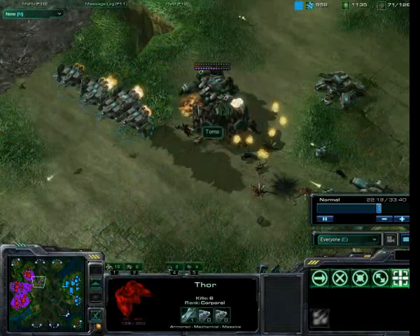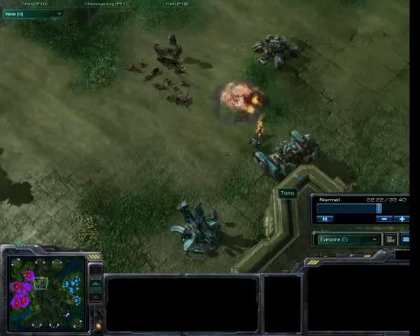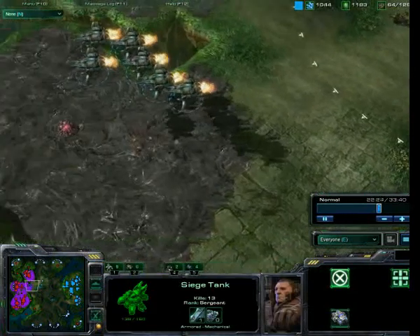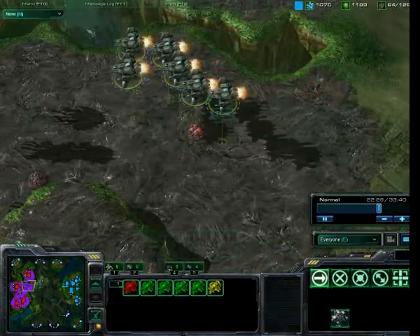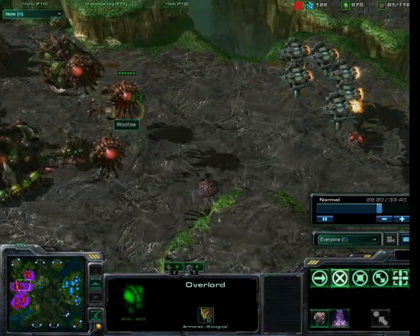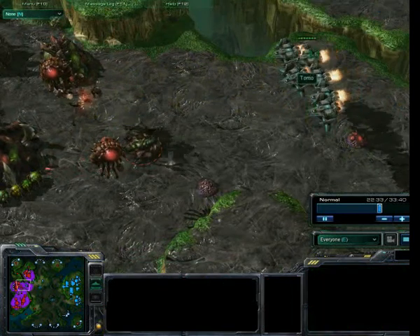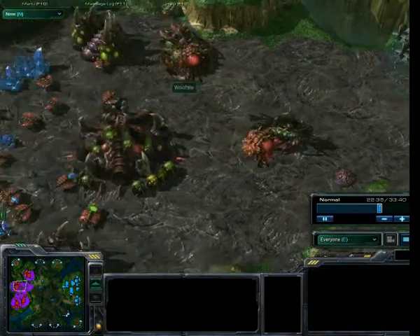One store goes down, these stores on very little health, both those stores go down. These zerglings moving out - look at this, still got one store with full health, one siege tank, and all these vikings. Look at them, going to come in and just take down these overlords. One queen here is really not enough to take on all these vikings.